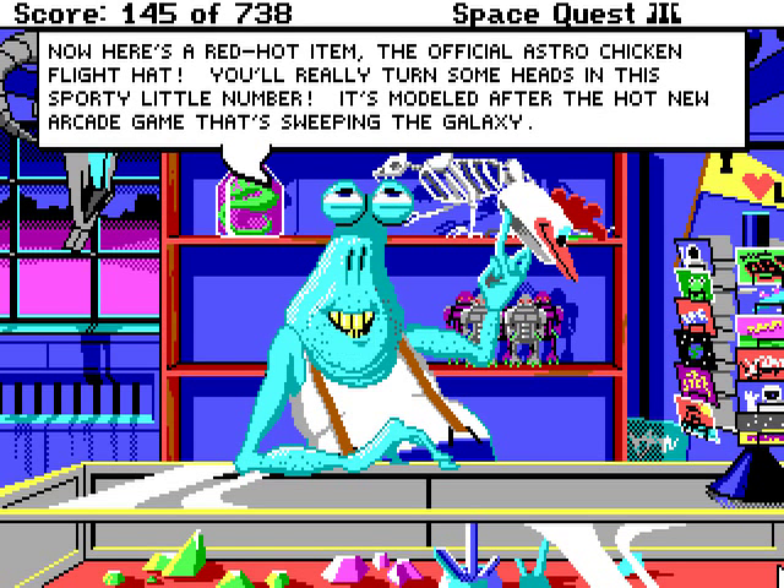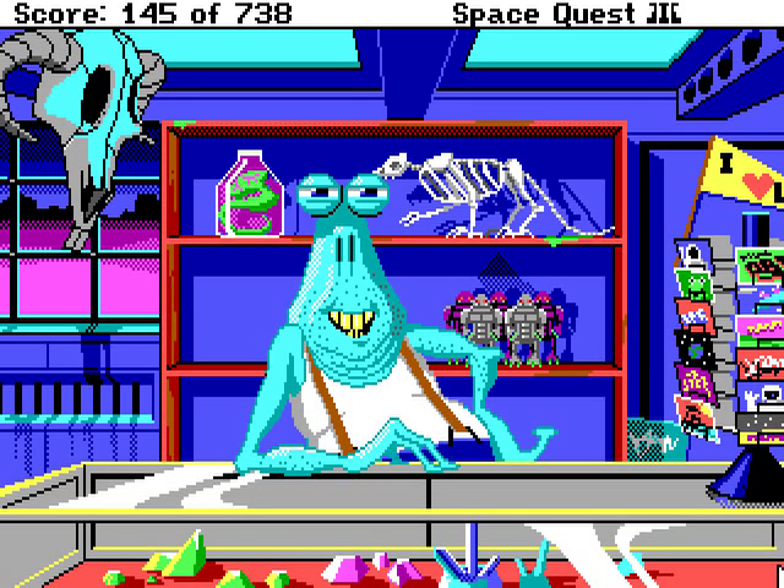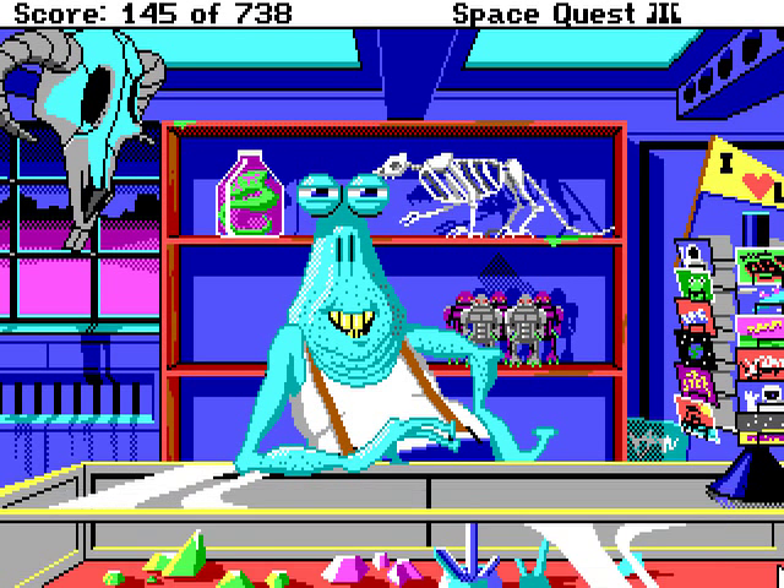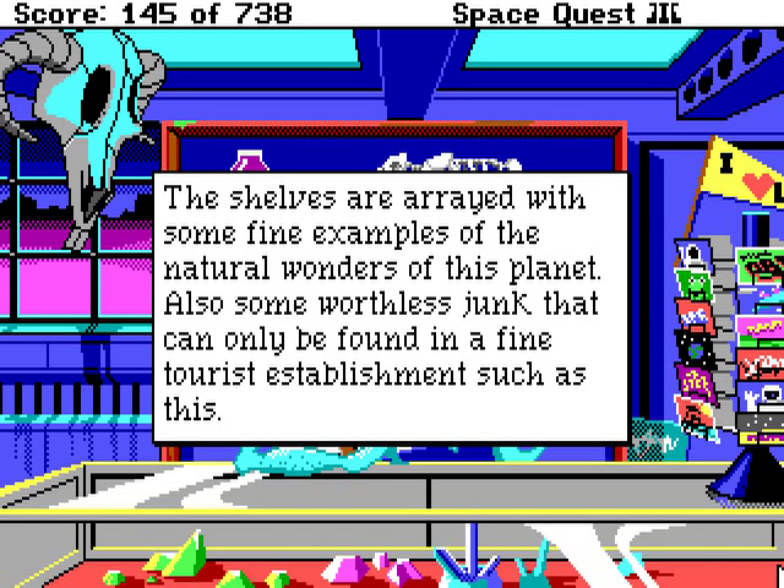Now here's the Red Hot Adam — the official Astro Chicken flight hat! You'll really turn some heads in this sporty little number! It's modeled after the hot new arcade game that's sweeping the galaxy! Let's see — that sounds interesting! He's got some other stuff here, let's look at the shelves! The shelves are arrayed with some fine examples of the natural wonders of this planet, also some worthless junk — it can only be found in a fine tourist establishment such as this!